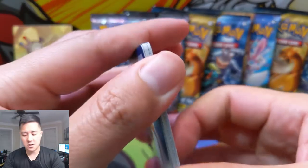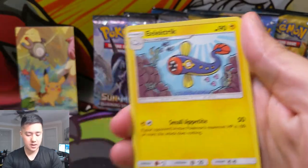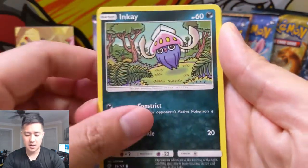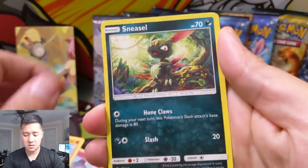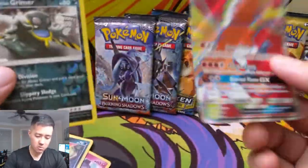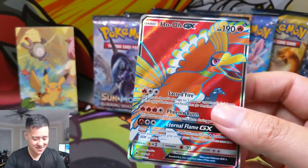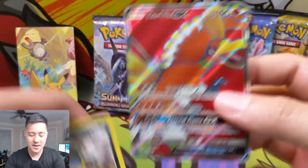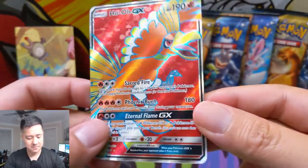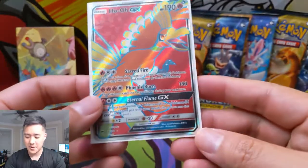Burning Shadows — we all know what we want. Let's see, we have a fairy energy here, electric, Guzma nice, Solrock, Dewpider, Inkay, Ralts, Crawbrawler, Sneasel, Alolan Grimer reverse, and then — oh nice — a full art Ho-Oh! For some reason when I saw the red I initially thought it was the Charizard full art, which has very similar coloring, so I got excited. But I'm still really happy with this Ho-Oh. Either way, that's a beautiful card — really happy that we hit a full art.